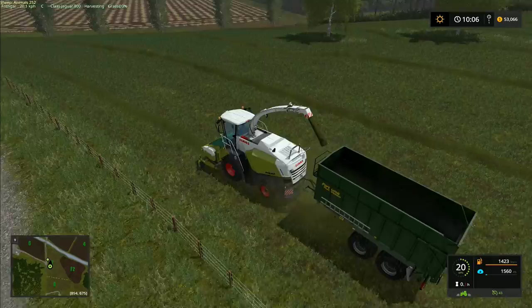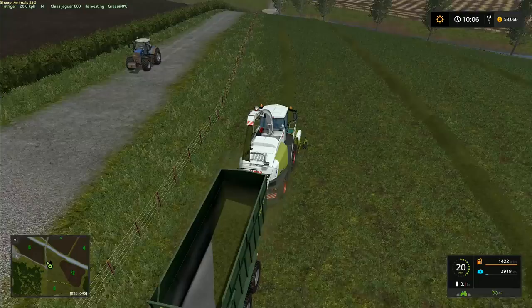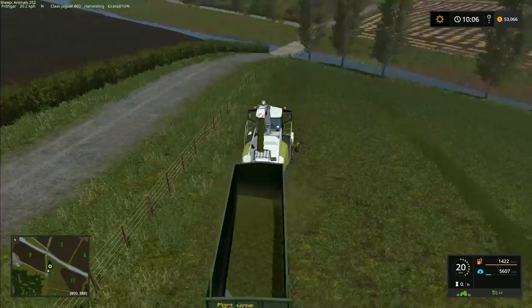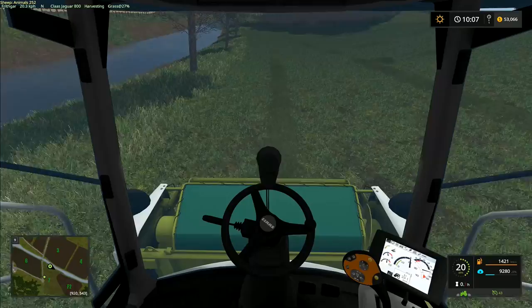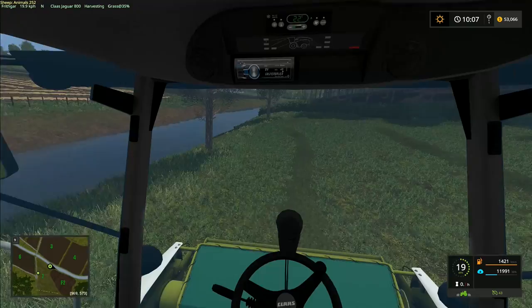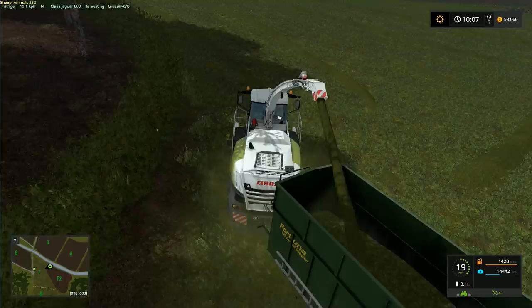Let's try starting this up - press B, there we go, starts up nicely. You can see the speed that auger flies around, which is why you wouldn't want to run without that cover on there - it could very easily smash the front window. Let's make some silage. I'm going to do a little bit in-cab just to start with - I know most of you don't like it, and I don't generally do this on my channel. I just want to try it out and see what it feels like. You can't see the trailer at all, not even with the mirrors, but I do like the view from the front.